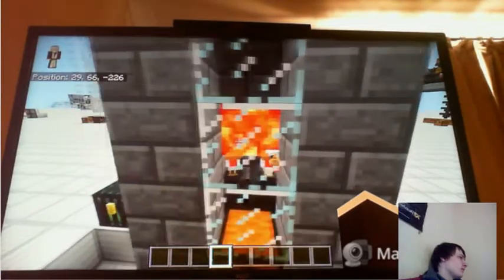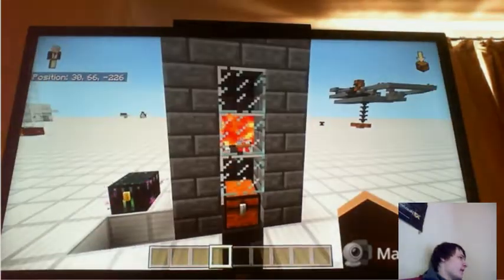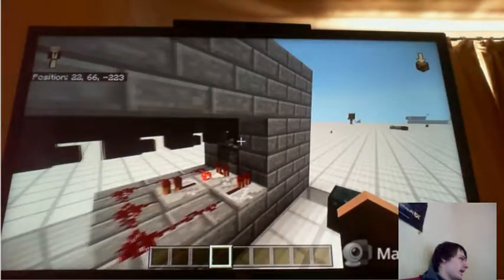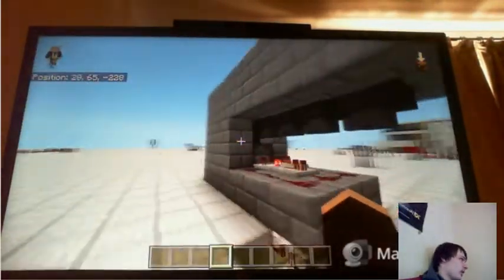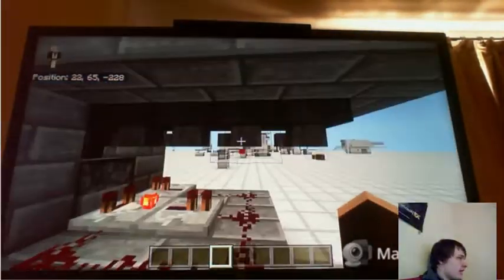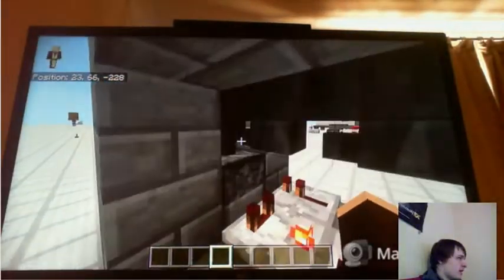Basically this is an automatic chicken farm that Mumbo Jumbo made. Go check his channel out to see the full tutorial. There are chickens up here, there are eggs, and the eggs get sucked into these hoppers, dispensed by these dispensers — and chickens hatch.